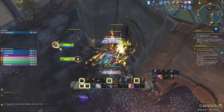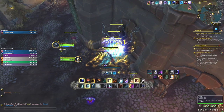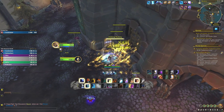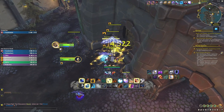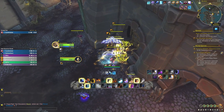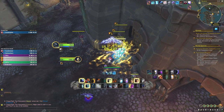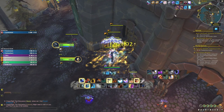Press Storm Strike, Crash Lightning, Storm Strike, Doom Winds. We're waiting for a DRE proc — there it is, of course every time I say it. Just press Wind Strike. Wolves again — Storm Strike, there's a Legacy proc, Storm Strike back, another Legacy proc, keep pressing it. Ascendance is spending our Chain Lightning for us automatically — absolutely incredible.